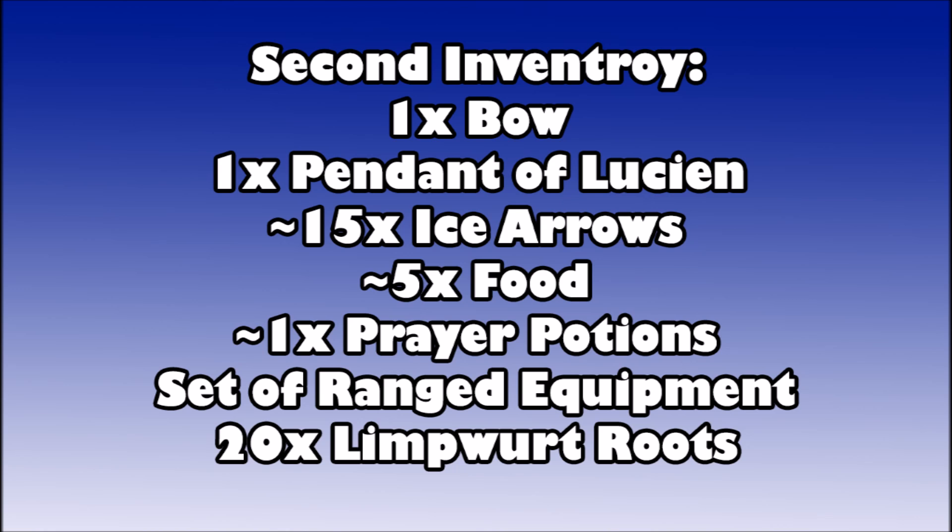You can bring five food and one prayer potion. All you have to do is fight one level 77 enemy while fending off attacks from skeletons and lesser demons, and possibly fight a level 42 Guardian of Armadale depending on which side you choose — Lucian or Armadale. Have your ranged equipment equipped so you have room in your inventory for the 20 limpwurt roots.